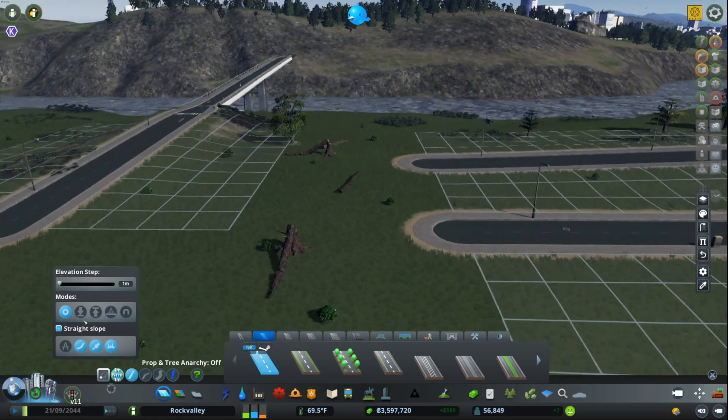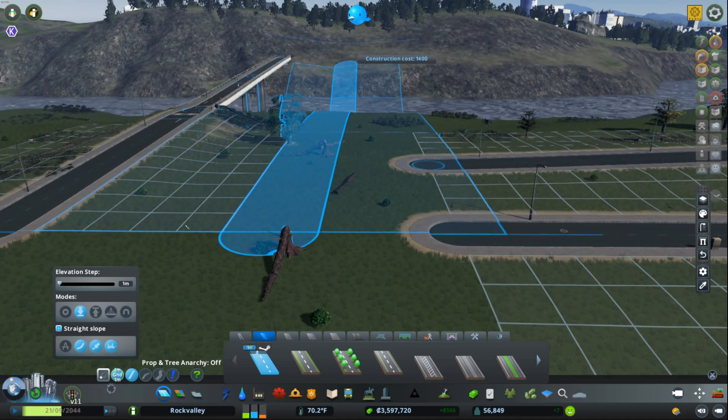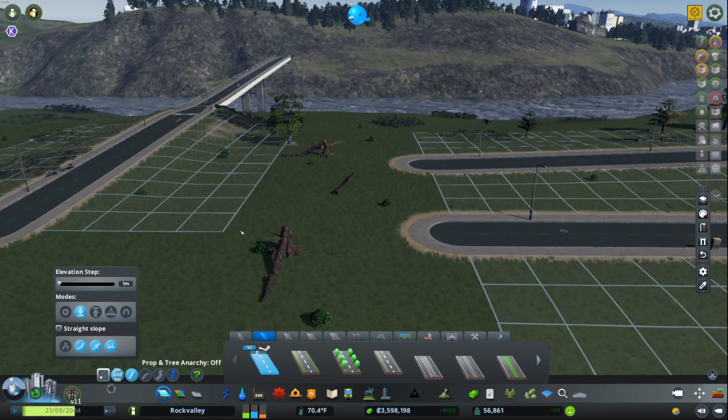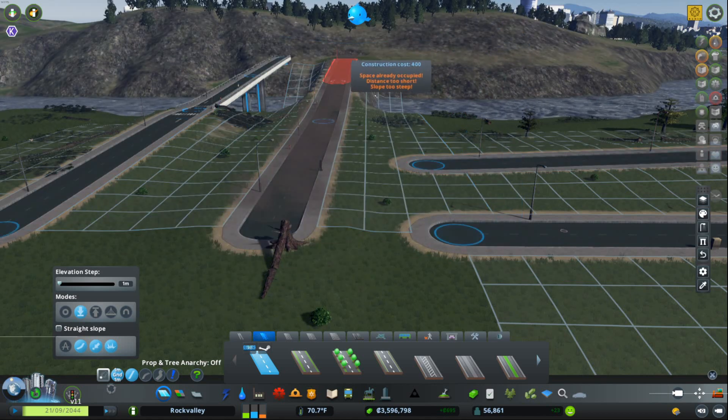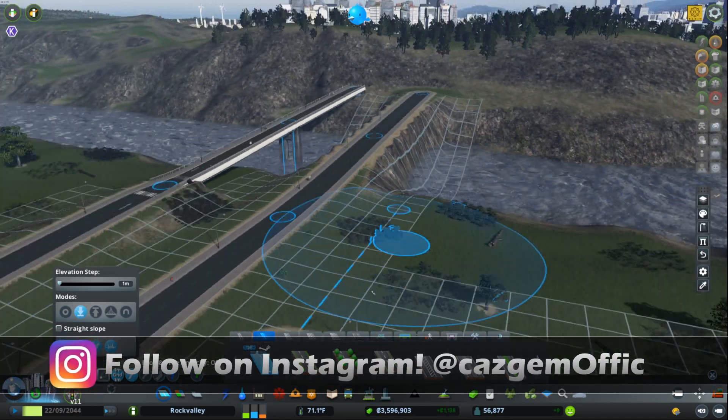But if I want to force that to cross the river like so — and I'll turn off Straight Slope just for argument's sake, which is a different part we're about to get to — check that out: it just instantly dammed that up. That's gonna cause problems.